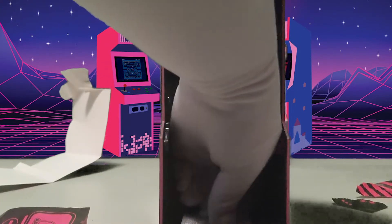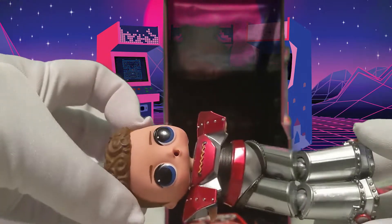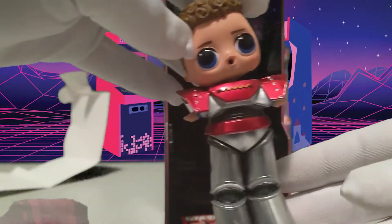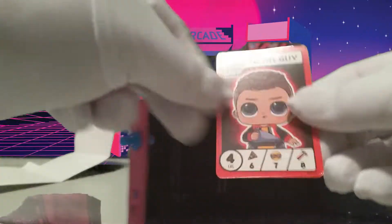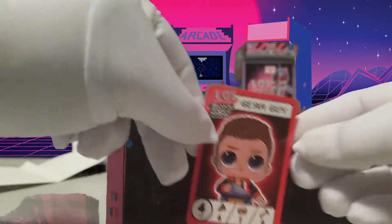I think there are things inside here, and yes we had to use this coin to open it up. He fell apart a little because he's coming out of the packaging. Inside here, let's see - it's Gear Guy!